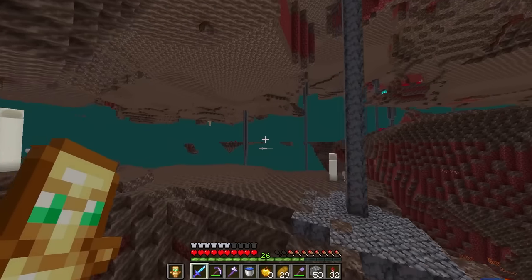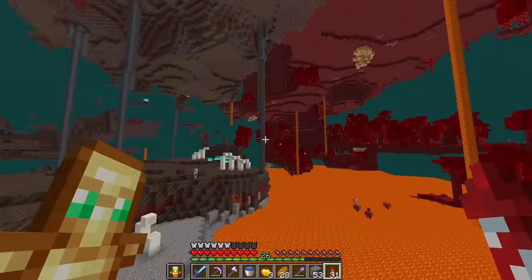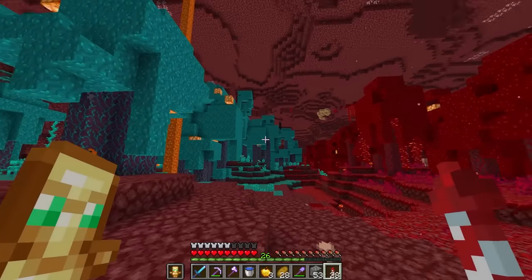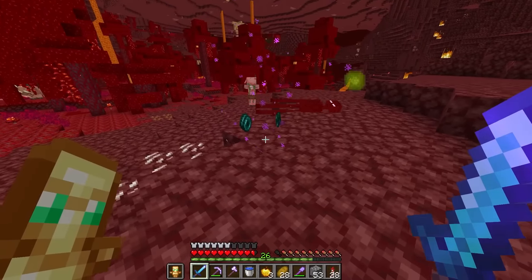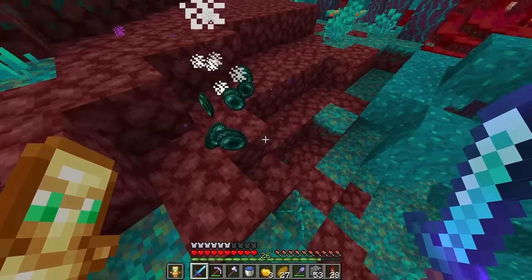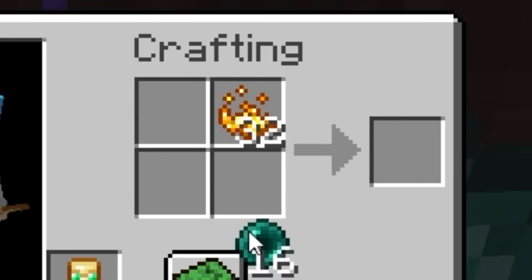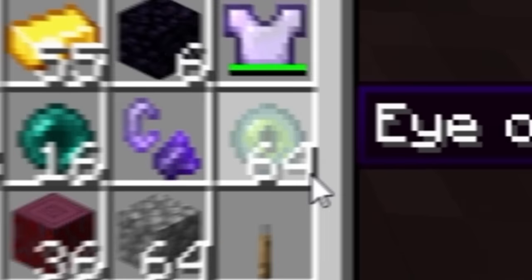Now I can just go find one singular enderman — I need the warped forest biome. There it is, I see blue. Where are the endermen? I just want to make some friends and then kill them. Come on down, come fight me. 16 and two — that's not enough. Oh yeah, there we are, that's more like it. Now I think I can probably get a stack of blaze powder and let's just start putting it all together until — boom — we have got a stack of eye of enders and a load of free pearls.